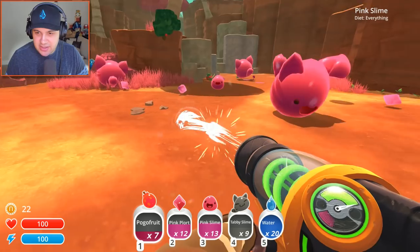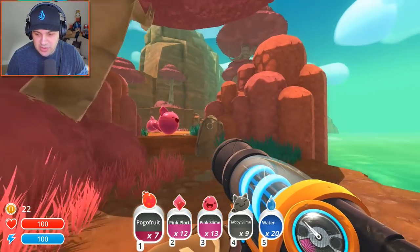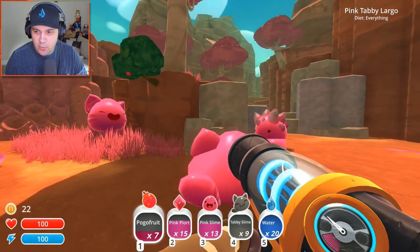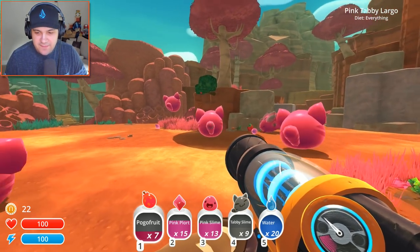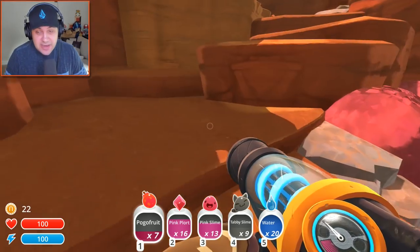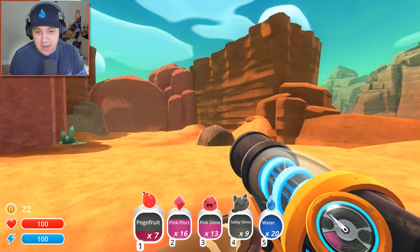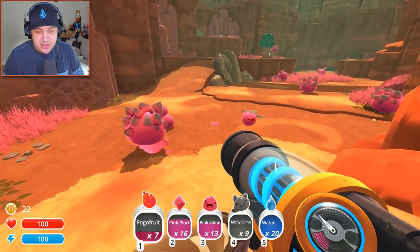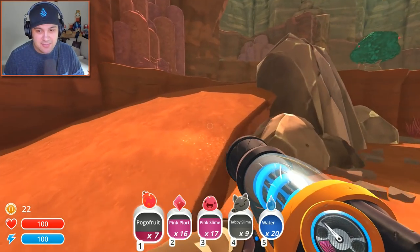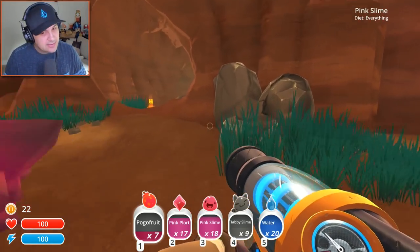Let's grab up these guys. I don't see any more tabbies. It just keeps on going but I'm really nervous about going too far — I don't want to get too lost. Let's get these plorts going. Looks like another weird hybrid was just formed. I wonder if the hybrids produce plorts that are worth more. It's safe to say a lot of you are more familiar with this game than I am. If you guys have tips for me, please leave them in the comment section — I'll definitely read those tips and try to learn as much as I can.